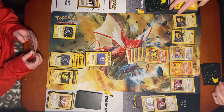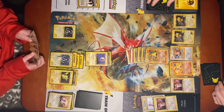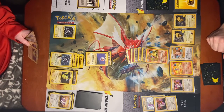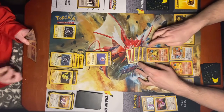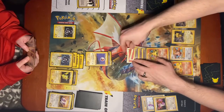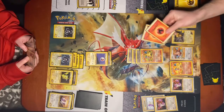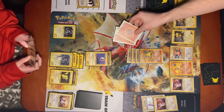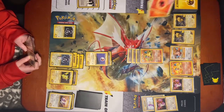Energy burn. As often as you like during your turn before your attack, you may turn all energy attached to Charizard to fire energy for the rest of this turn. This power can't be used if Charizard is asleep, confused, or paralyzed. Then I'm gonna use fire spin. Discard two energy cards attached to Charizard in order to use this attack. 100 damage.